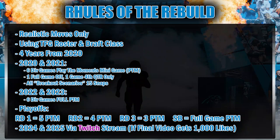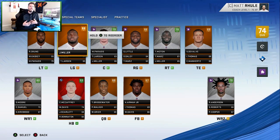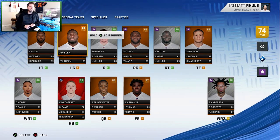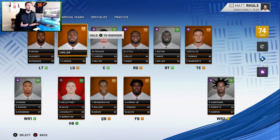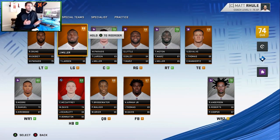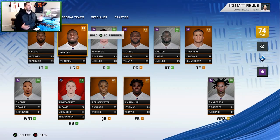Let's go through the rules of the rebuild. This is a realistic rebuild - realistic moves, realistic trades. If I have to interfere with the not-so-realistic Madden game engine, I will do it, whether that's increasing the amount of money I have to pay guys, forcing trades, or editing development traits that I think were earned or not earned. All of this is in the integrity of realism, trying to protect what Matt Rule and the Carolina Panthers are gonna face from a team-building perspective over the next four to six years.